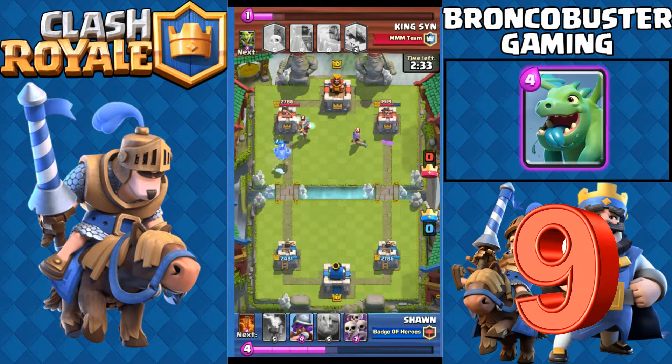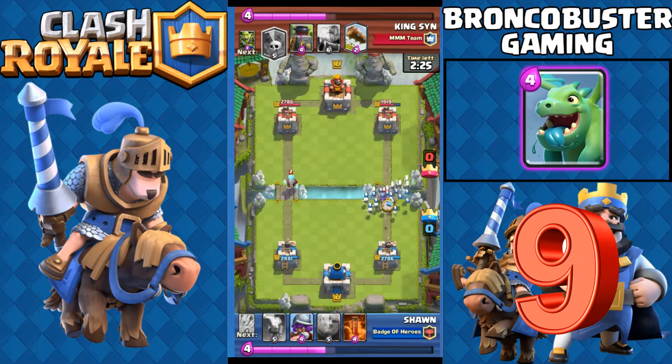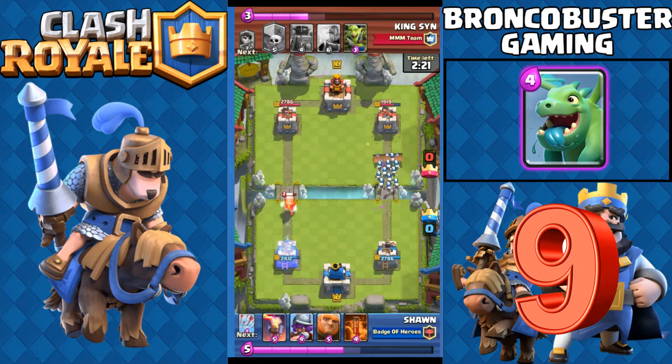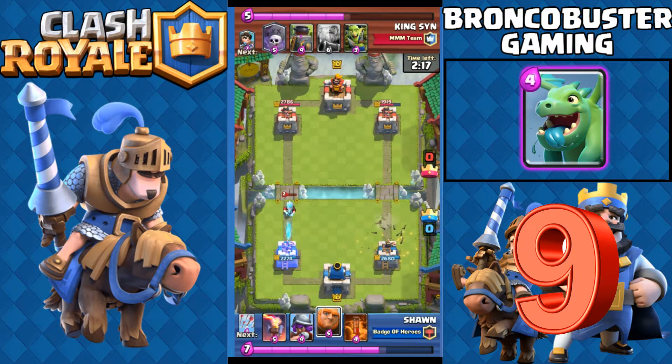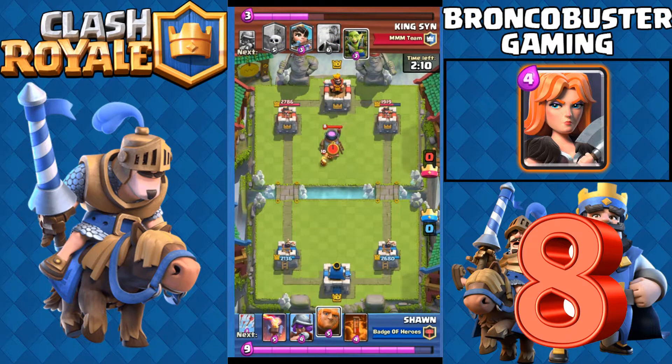Number nine is Baby Dragon. Baby Dragon is very popular right now because of its splash damage, and also it is a flying unit. It can counter any air unit and it is also a great graveyard counter.